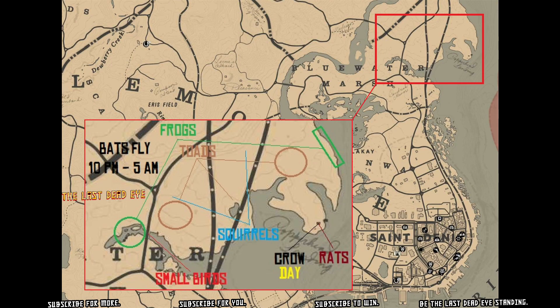If you're looking to get those 20 carcasses done within 10 minutes, a real easy way to do that is to collect small animals that go in your satchel. You can find a whole bunch of them between Sain Denis and Van Horn at Copperhead Landing.